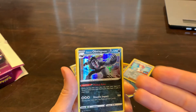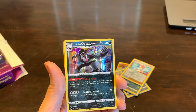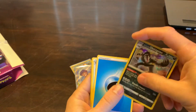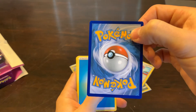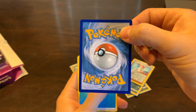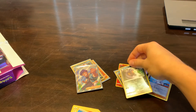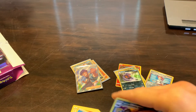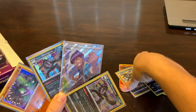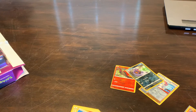We pulled Galarian Obstagoon twice and a Holo, plus whatever this guy is — I don't know what he is. But what a box! We pulled Galarian Obstagoon three times, including a reverse. So I would say, if you can, go out and get the Hatterene V-Box for Champion's Path. The centering on the promo actually looks pretty decent, maybe a little thick at the bottom.